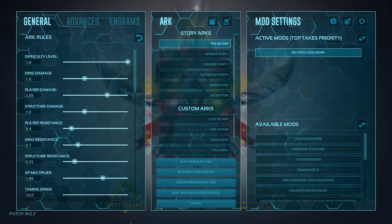For structure damage, leave that alone. For player resist, I have that set to 0.4, so that just in case a 150 sarco comes flying out of the water and starts attacking you, you have at least a chance to get away without it one-shotting you. Same with your dinos — you don't want to just get swarmed by raptors; you at least have some time to get your dino out of there.